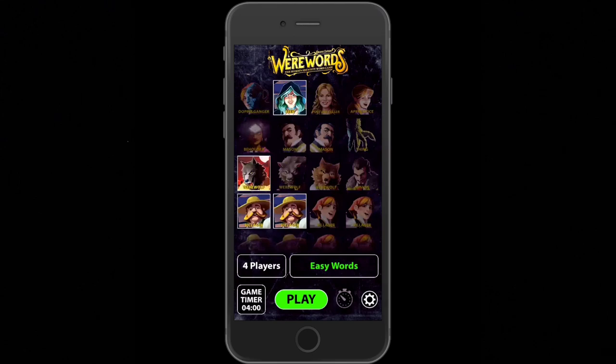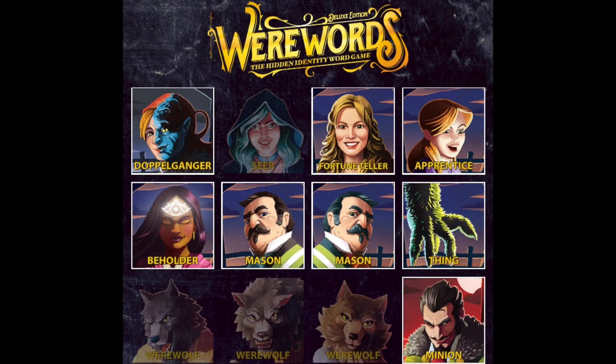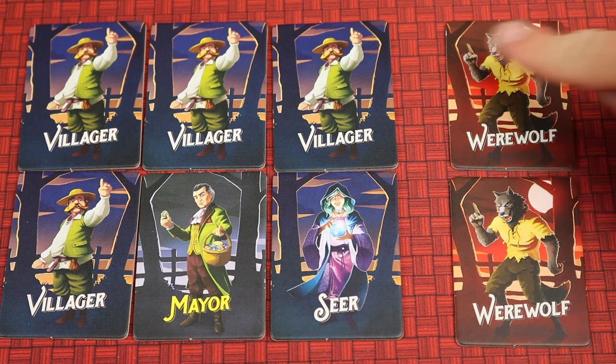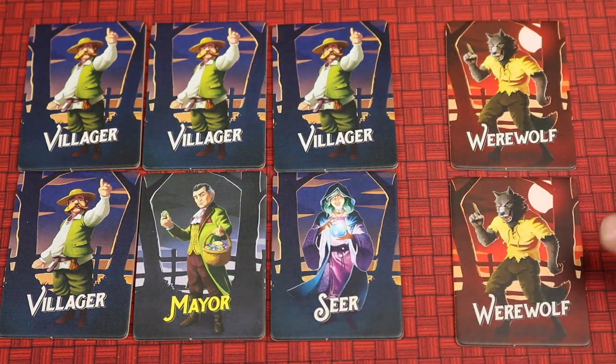But if the magic word isn't guessed, the village team can try to put an end to it by killing any of the werewolves. The game comes with a free innovative app that you can download to quickly and easily set up the different roles, change difficulties, and change settings like music and narration. This deluxe version comes with seven new roles so now you can play with up to 20 players, and it also has special rules so you can play with two or three players.